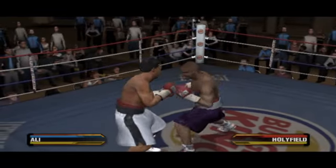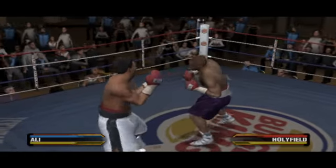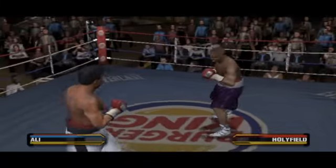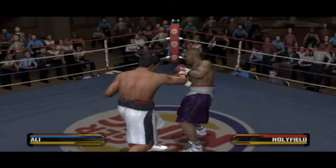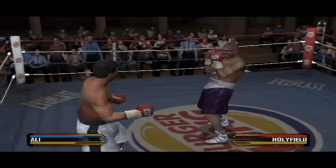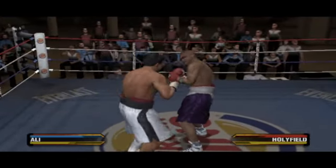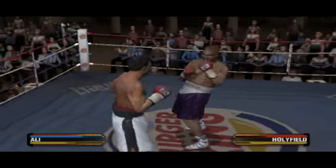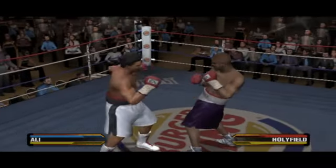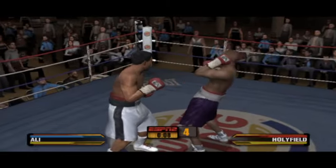Holyfield turned that punch over nicely. Holyfield's so dangerous — he's like a cat. When you try to advance on him, he's gonna scratch. Nice jab, pulled by a hard right to the body, and with 10 seconds left.